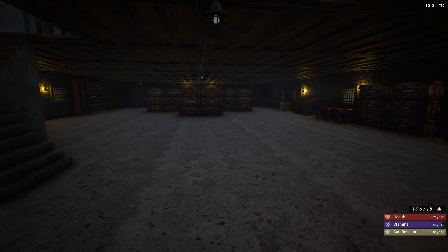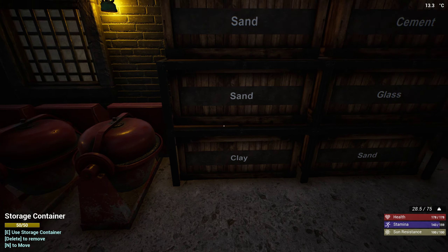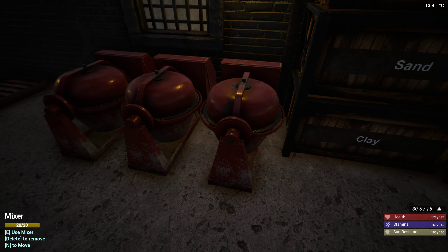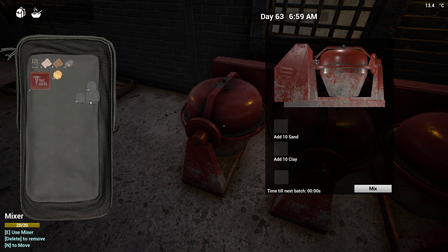There is nothing left to mix, I guess. I don't have clay — oh, I actually have more clay so let me do that. Because I'm gonna upgrade the foundations right now. I still got some parcels of wood and I want them fully upgraded. But for that I definitely need more cement.